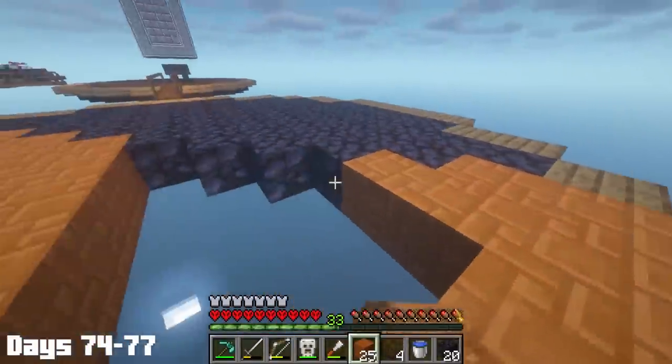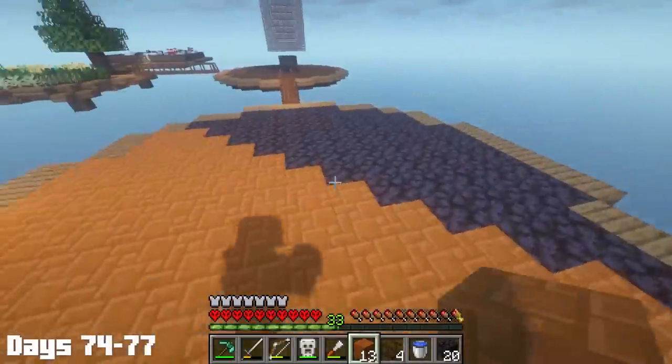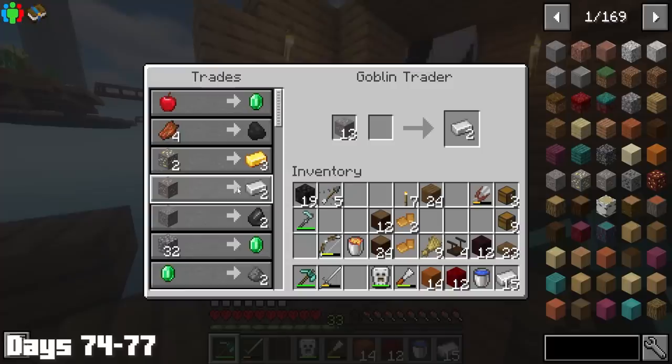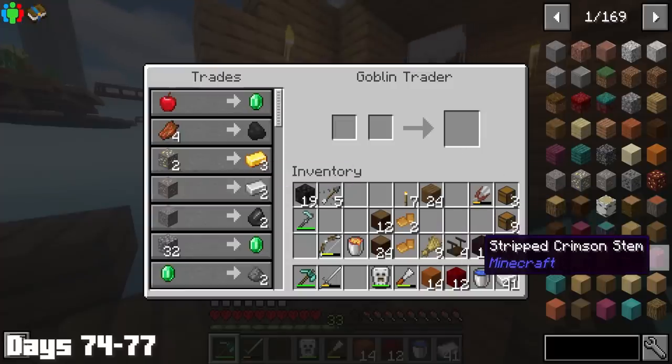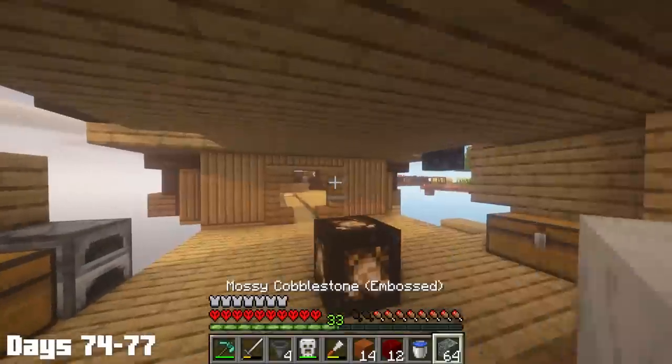Day 74, I finished putting in the floor design for the island, going with some random blocks that I think actually looked pretty nice. I needed more iron for the hoppers, so I traded with a goblin trader, made the hoppers, chose mossy cobble as the build block, and made the cobble farm.